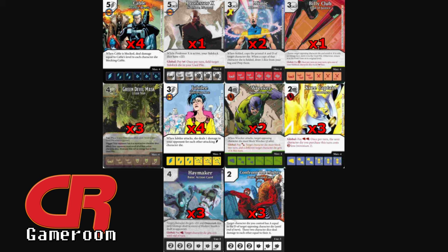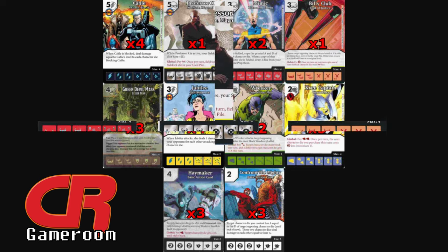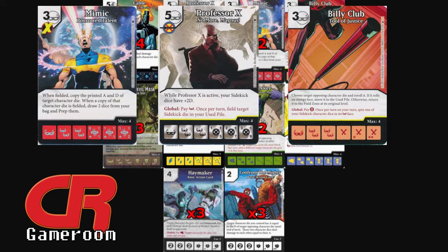Before I talk about how this build makes him a monster, I wanted to cover the support pieces. For ramp, I went with the classic trio: Mimic — Borrowed Talent — to copy sidekicks and prep dice whenever a sidekick is fielded; Professor X — No More Magus — for the global ability to field sidekicks (I got the animated series version, a nice touch); and Billy Club — Tool of Justice — for that sweet spin-down action to make masks.